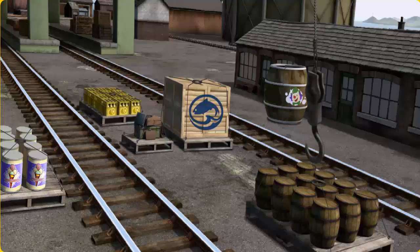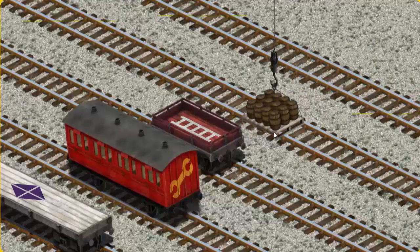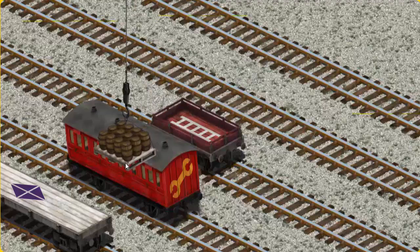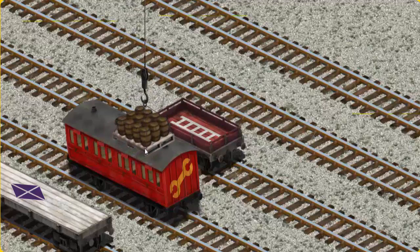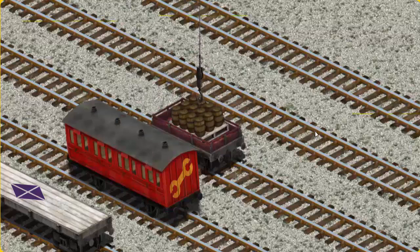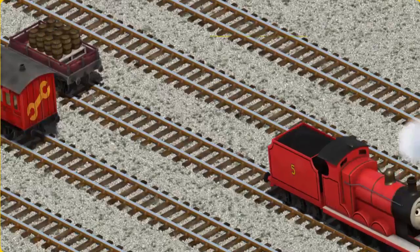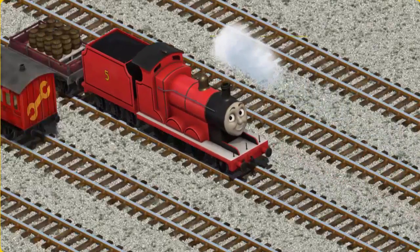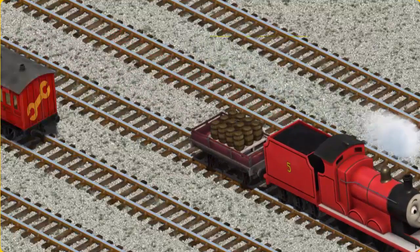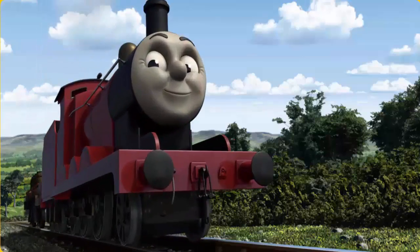There you go. Let's lift and load. Now the cargo must be loaded. Show Cranky where the red flatbed with the picture of a ladder is. That's it! James set out for the steamworks.